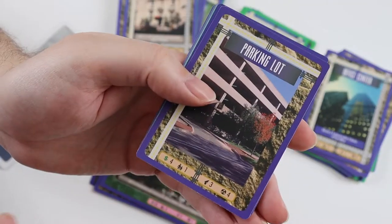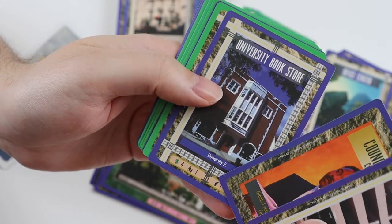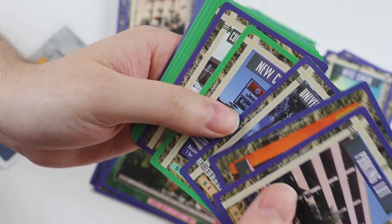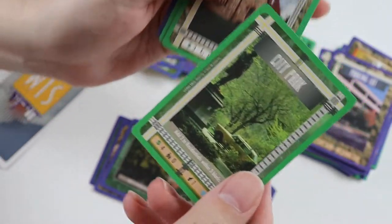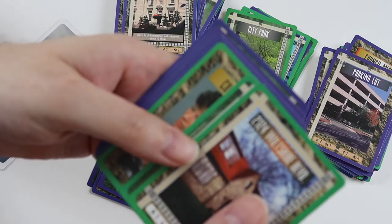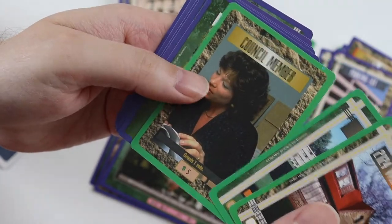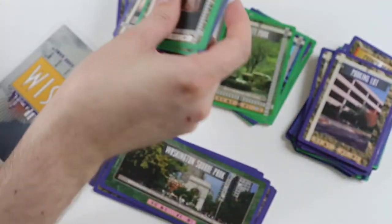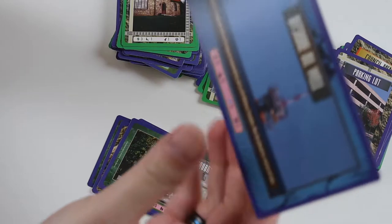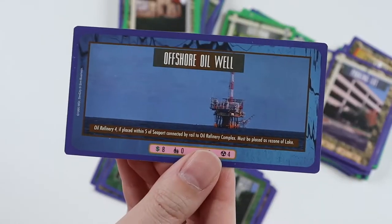Uncommons in this pack: Parking Lot, Council Member Commercial, University Bookstore, New Car Dealer, Cook County Police Station. The rare card is City Park - I've got a couple of those already. Commons: 2124 Wiltshire Boulevard, Dormitory, Council Member, Pasture, Planes, Mobile Home, Post Office, and Forest. The ultra rare is a swap - I've got this already, it's an Offshore Oil Well.